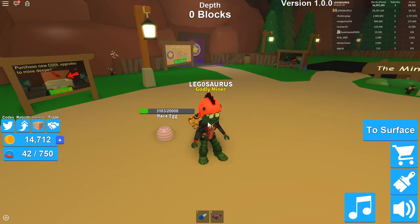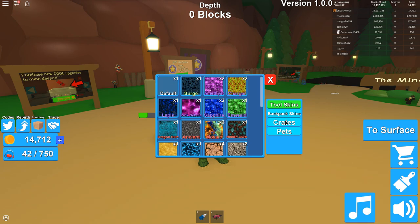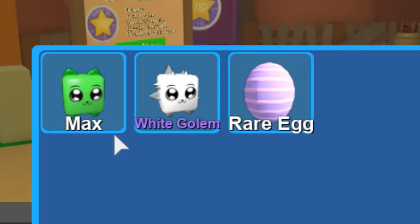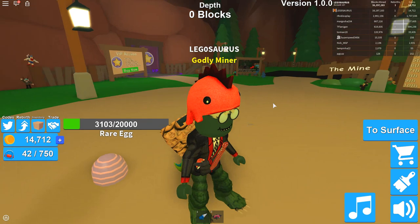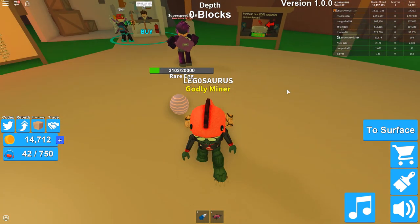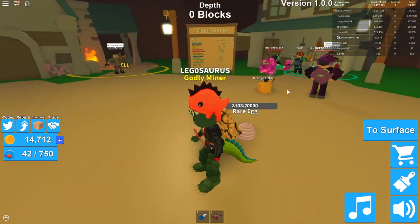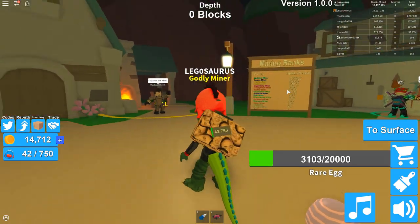Then the egg will hatch. It's kind of like Pokémon Go where you have an egg and have to walk, but in this one you have to mine. I already hatched two eggs — I got a green mouse and a white golem. This egg is even more rare, so I'm very curious what will come from it. Tell me if you think I should make a video about this. Maybe I could do a giveaway because they also added trading.